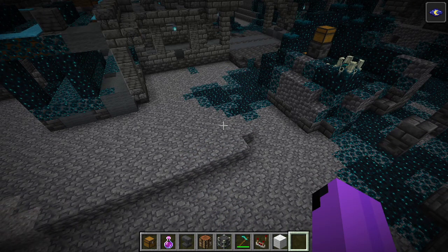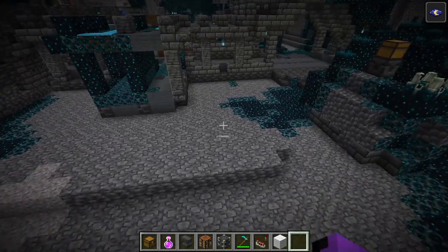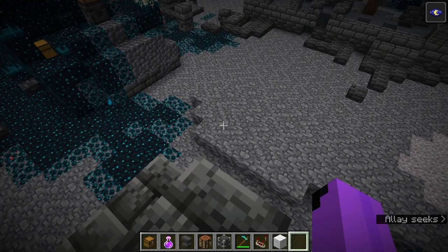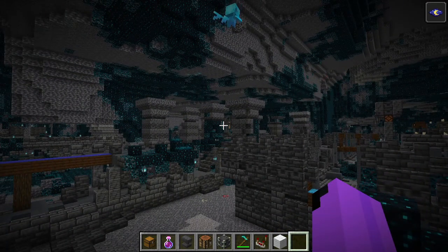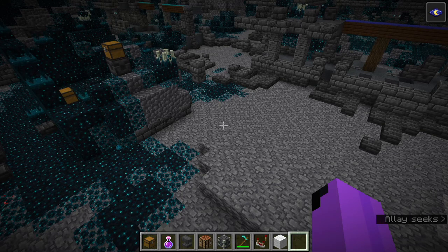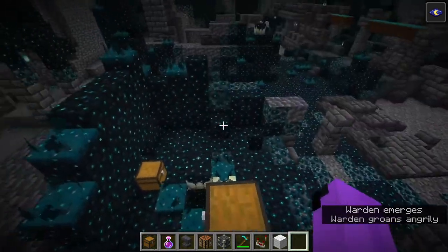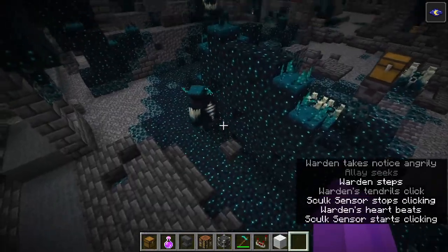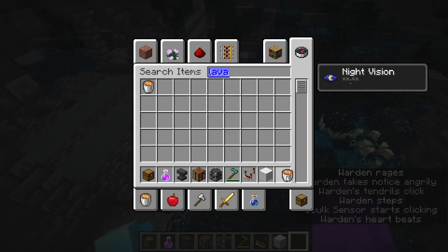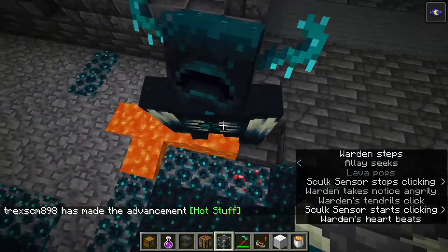The Warden has 150 hearts of health. On hard mode, the Warden's melee attack does 45 damage — meaning 22.5 hearts — which is obviously a huge amount. Even with netherite and Protection 5, it's still going to be very, very potent. Its ranged attack — that scream — does 7.5 full hearts of damage on hard mode, and that has nothing to do with the amount of armor you're wearing. Armor and enchantments do nothing against it — only the Resistance effect protects against that. The Warden will also not be damaged by lava — it just doesn't care.